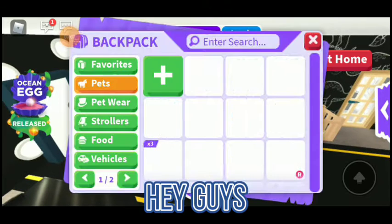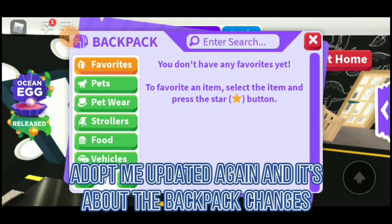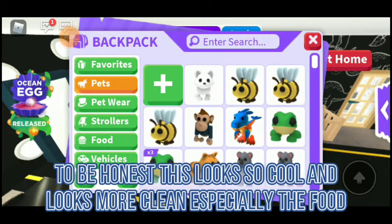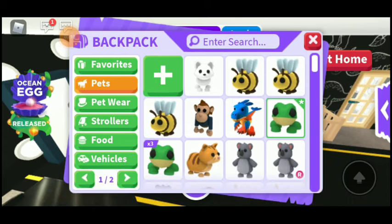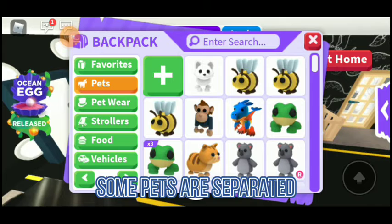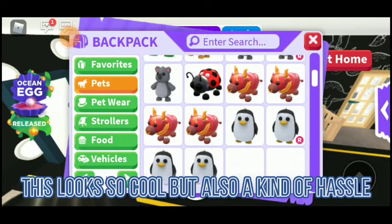Hey guys, Adopt Me updated again and it's about the backpack changes. To be honest, this looks so cool and more clean, especially the food. Just to say, this is confusing — some pets are separated until the end. I still didn't know why, but I'll probably find out sooner or later. This looks so cool.